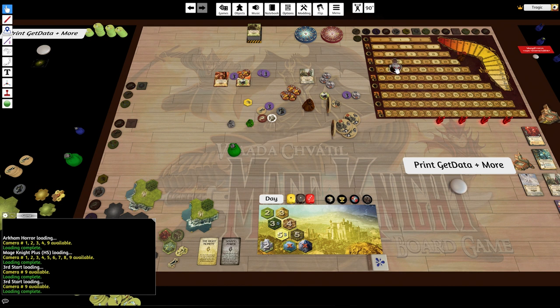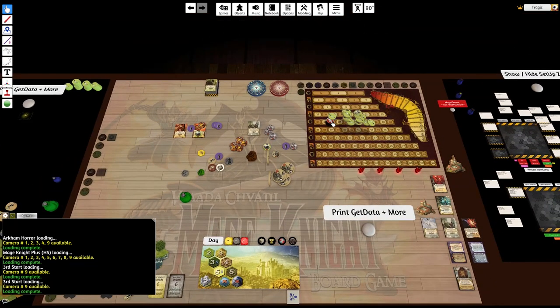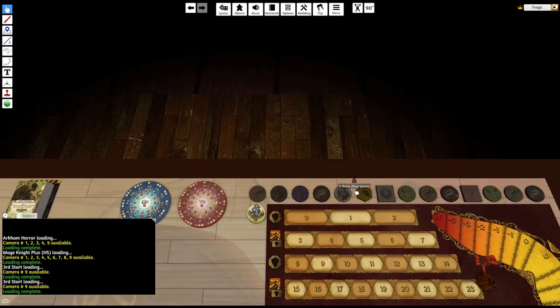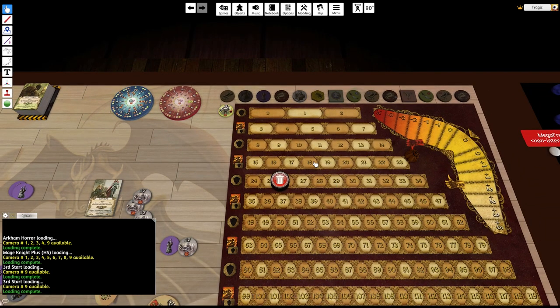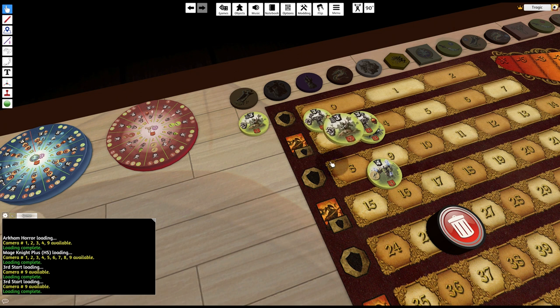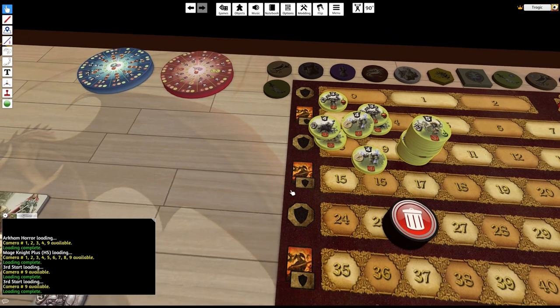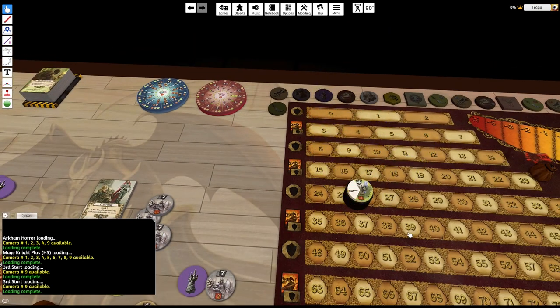I'm proud to say I kind of invented virtual token stacks — at least I was the first modder I know of to use them. Basically, a virtual token stack is a stack of tokens that uses the top token to indicate what's in the stack. So you can see the very last token tells you what's there, and when you get to the bottom it shows empty. You can see I just used the trash can to send tokens in there.